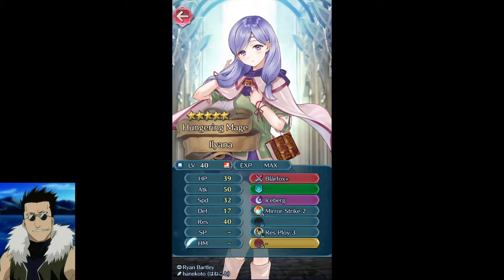The last demote that really impressed me was young Marth. If I didn't already have a plus-ten Roy, I would have really tried to get a plus-ten on him. Looking at his sword skill kit and everything, that would have been a great unit for plus-tenning — pretty good in Arena and all that.